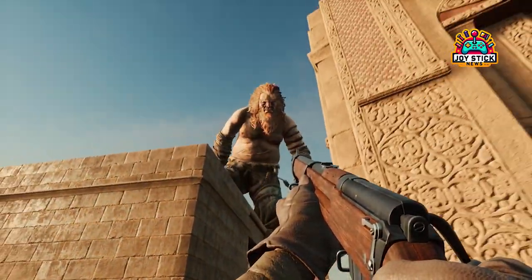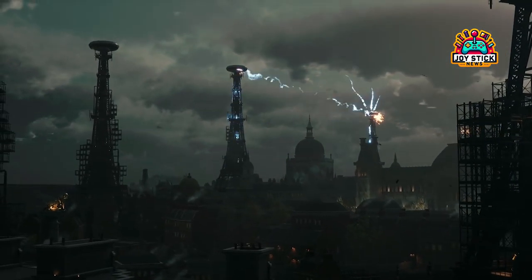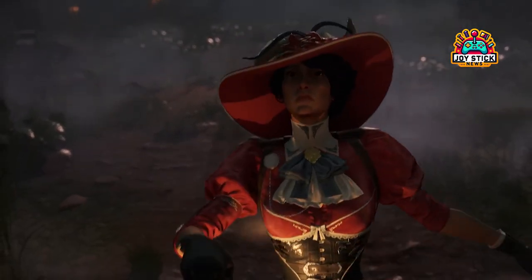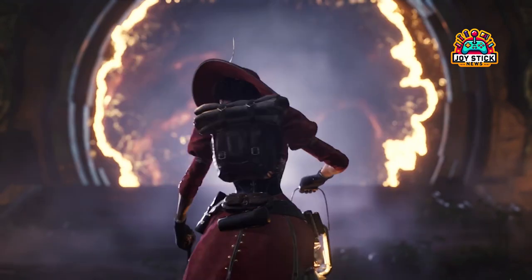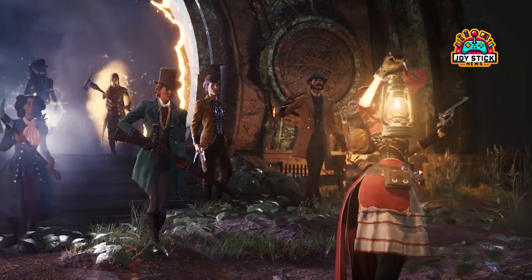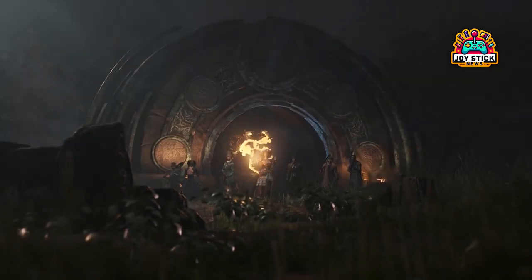At launch, Nightingale will feature three primary biomes: forest, desert, and swamp. But the real magic happens when players start to mix and match the biome and major cards, and then tweak them with minor cards. From moon gravity to blood moons, the possibilities are as endless as they are fascinating. One of my favorite cards is the Trickster — it turns the resource gathering game on its head. Suddenly, chopping trees could give you meat, and hunting could yield stone. It's this level of unpredictability and fun that makes Nightingale stand out.